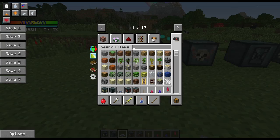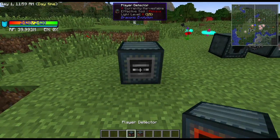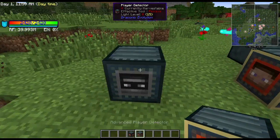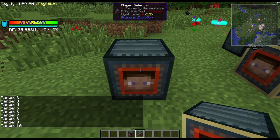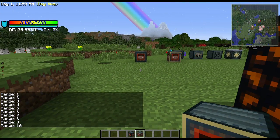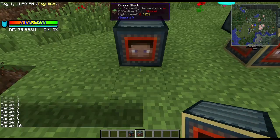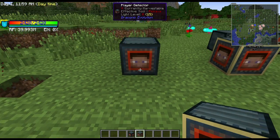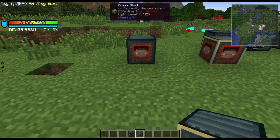Now the player detector: like any other player detector, you just right-click — no GUI. You set a range from 1 block up to 10 blocks. When you're out of range it turns off, when you're in range it turns on, and it emits a redstone signal. You could use it for hidden doors or magic-triggered mechanisms based on player detection.